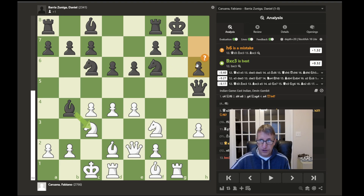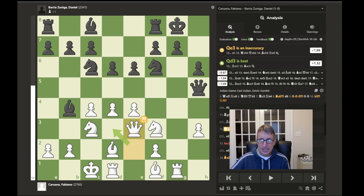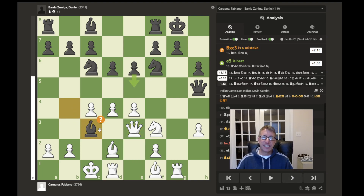Instead of h6, the computer preferred bishop takes c3 to keep the game almost even, but still slightly in white's favor. The game continues with queen to e3, further lining up on this h6 pawn. We'll see why this becomes an important move later — even though the computer says it's an inaccuracy and prefers queen to d3. The game continues with the capture, but once again timing is not as good here.